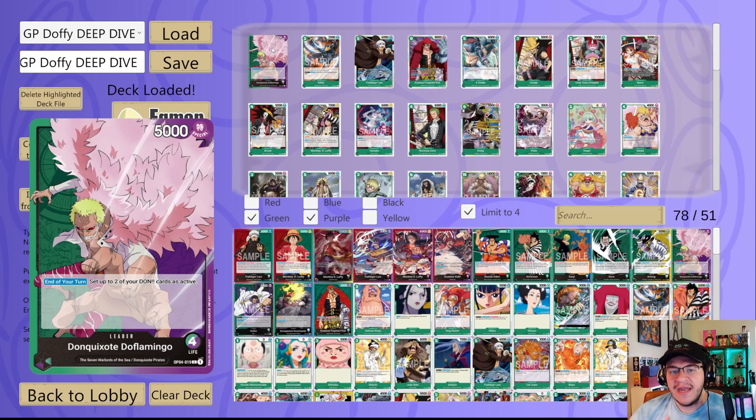Next we got the one-cost Paradise Waterfall — this card's insane as a counter. Gives up to 2K to one of your leaders or characters, and then sets one of your characters as active. Really strong when paired with a blocker like Luffy or Kid — you just get to re-stand it. Next we got Punk Gibson — you're going to see this on most lists. I think it's one of the best green events, rivaled right now by Spider's Web. Two-cost counter for 4,000, then rest up to one of your opponent's characters with cost four or less. The trigger just rests any character. Insanely powerful — an instant four-of in almost every Doffy list.